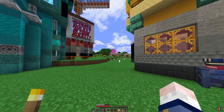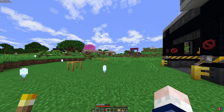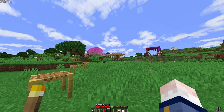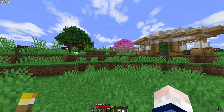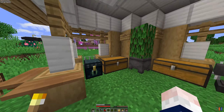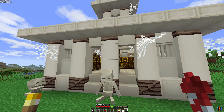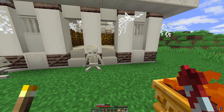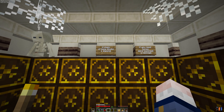The best way to get many blocks without doing a lot of work is just visiting the shopping district. I know there are some blocks I actually want to buy — I think there was a bone shop somewhere. Yes, I think this is the place. What do we have? Two stacks of bone blocks for just one diamond. Awesome!